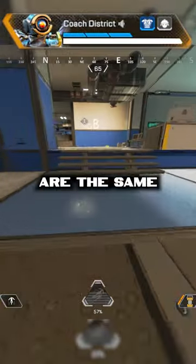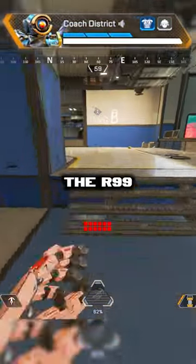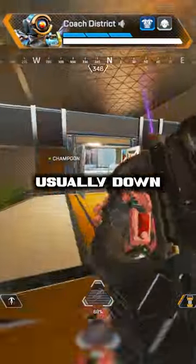Most heavy guns are the same recoil pattern, just slightly different. So most heavy guns are down to the right, and most light guns, like the R9 and the R3, are down to the left. That's a little trick I use — I'm just usually going down to the right.